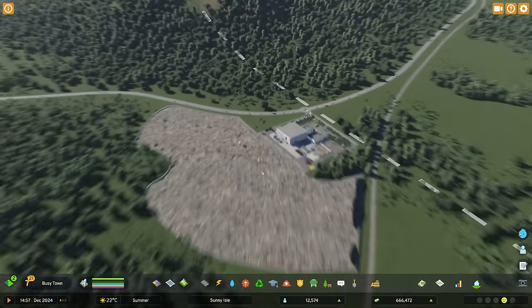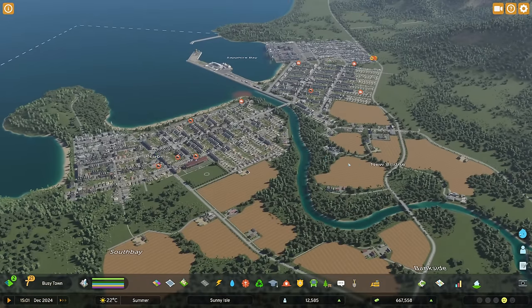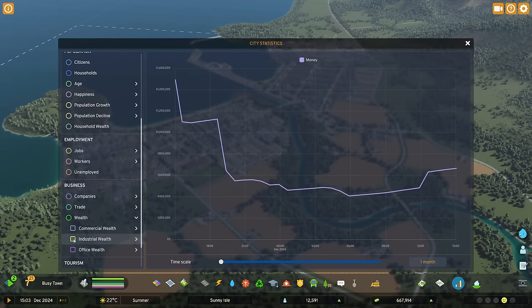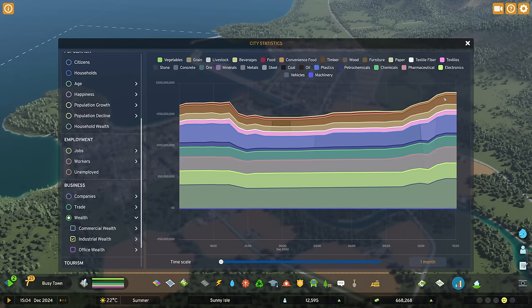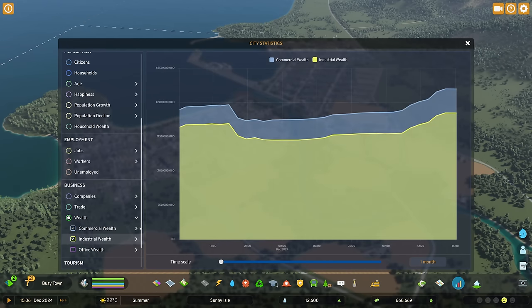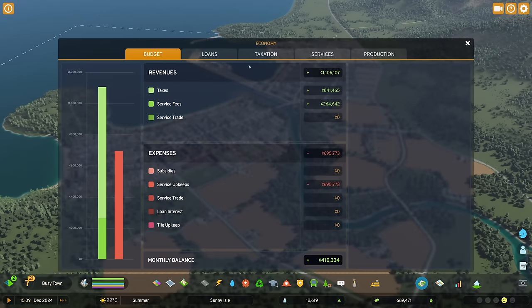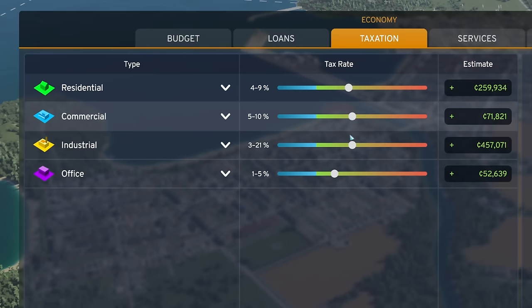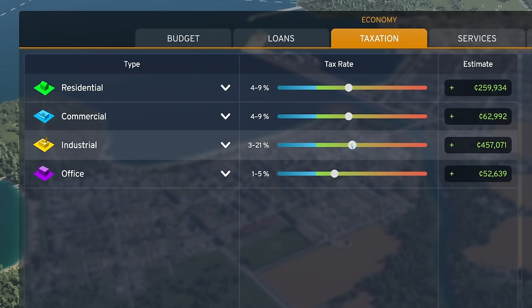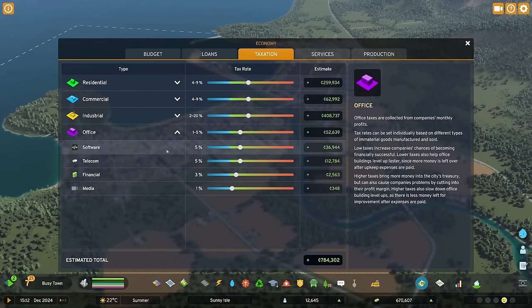Once we get enough money we can look at buying a tile for that incineration plant. To increase employment, if we look at business wealth, our industrial wealth has been increasing ever since we placed the cargo harbor. To further develop more jobs we can decrease taxes on both commercial and industry, which should increase company wealth and cause them to hire more staff. I'm going to do a blanket 1% taxation cut for both commercial and industry, keeping the office tax as is since we're already giving them quite a generous tax break.